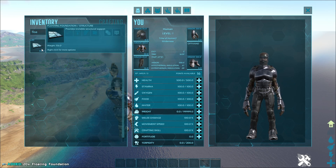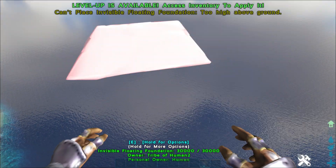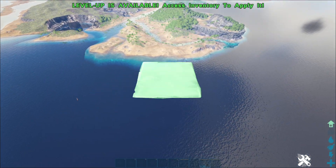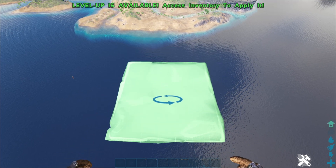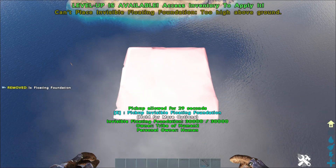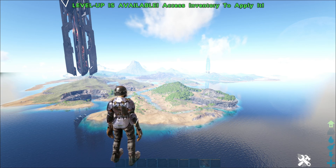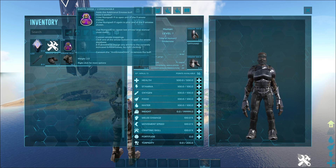Craft one of those and then you can place it anywhere you'd like. I recommend going somewhat outside the map, like over here. As you can see, you place the floating structure and land on it.